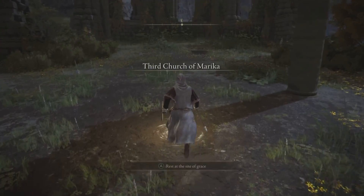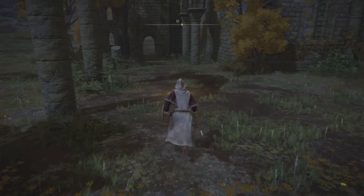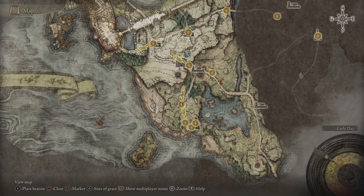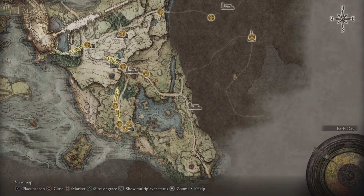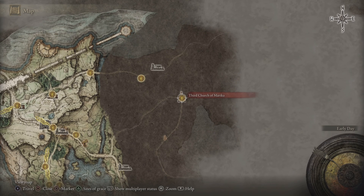I'm not going to take up too much of your time, I know you want to get back to playing. First thing first, you need to head over to the third church. I'll show you right here on the map. When you first start off from the church of Ella, you're going to make your way all the way over here to the gate front, and then from here you're going to make your way all the way over to that third church — the Third Church of Marika, right here.